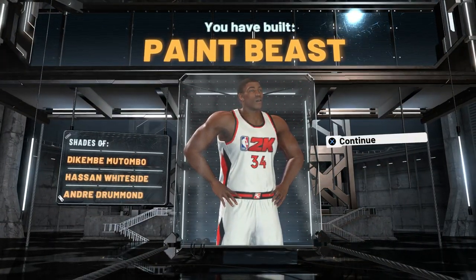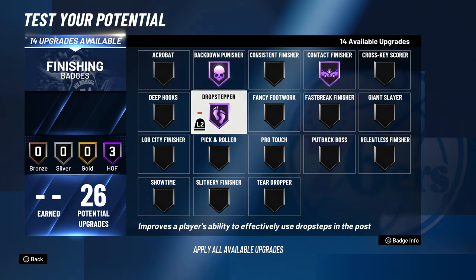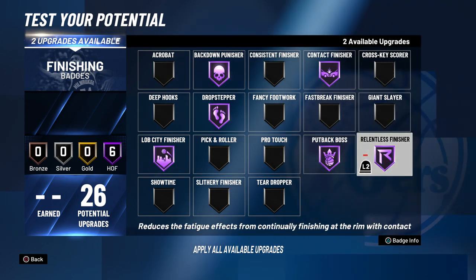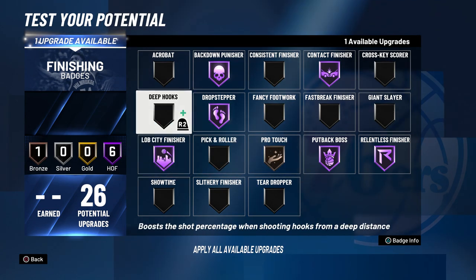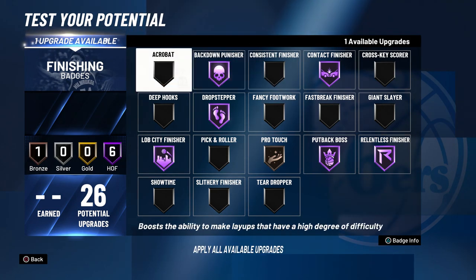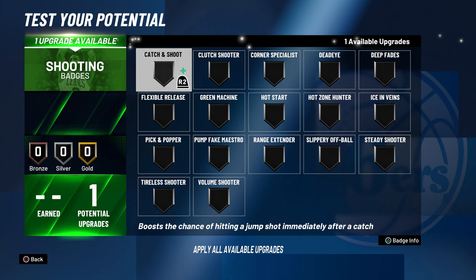For finishing badges, go with Back Down Punisher Hall of Fame — that's a must for Shaq. Then Contact Finisher HoF, Drop Stepper HoF, Lob City Finisher HoF, Put Back Boss HoF, and Relentless Finisher HoF. For the last two, I'd go Deep Hooks and Pro Touch, but if you're not the best at timing layups, swap Pro Touch for Consistent Finisher.